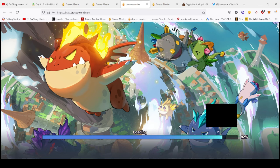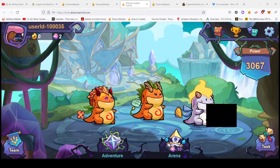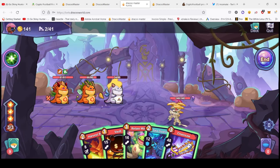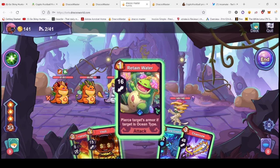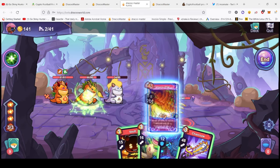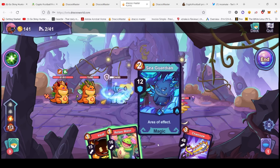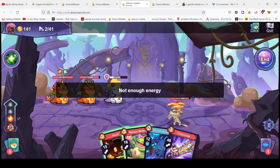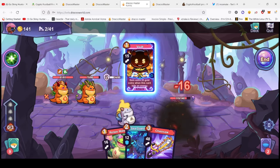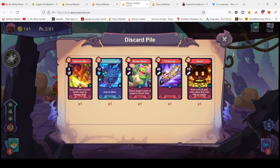The floor price for the NFTs is actually about 1 BNB at the moment. They massively shot up when they released the footage for the beta. We're going through different paths and that leads to some encounters - you can see my health going down, I need to do some healing. Does anybody have healing powers? 'Recover health equal to damage dealt' - yes, that would be perfect! Let's take the Harvest War and attack this guy. We've got some healing. 'Pierce targets, if ocean type air effect damage chain, chainsaw' - that's nice, takes three energy.